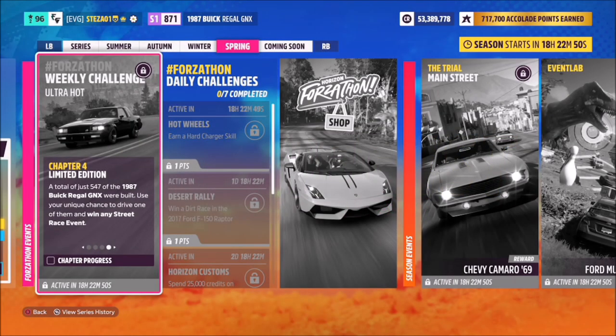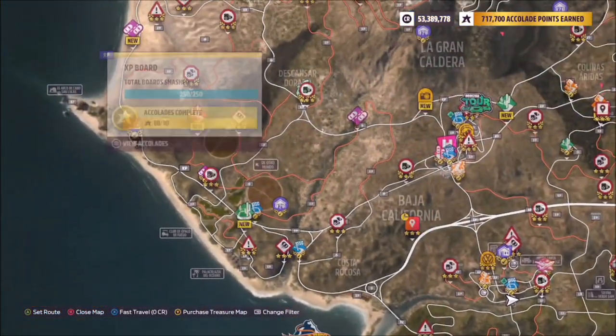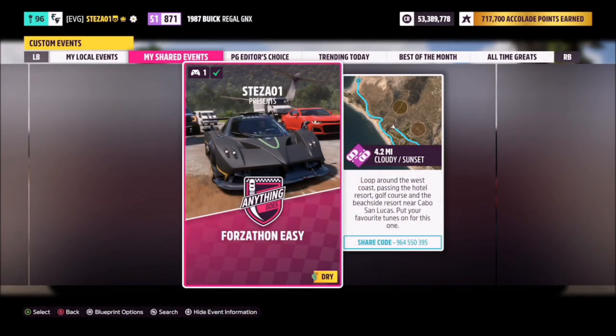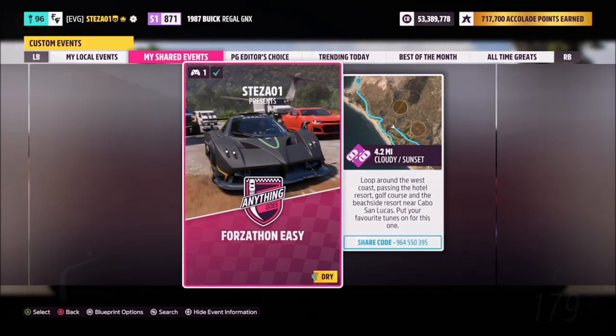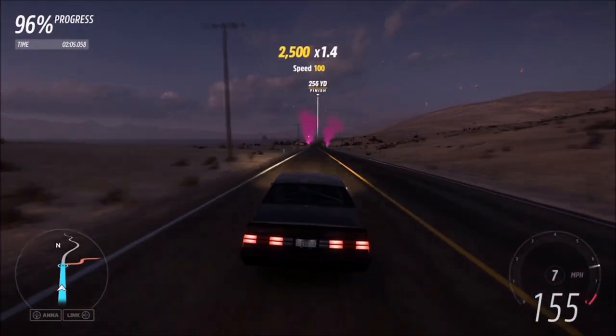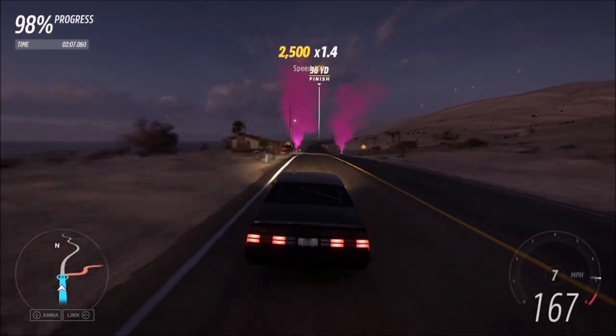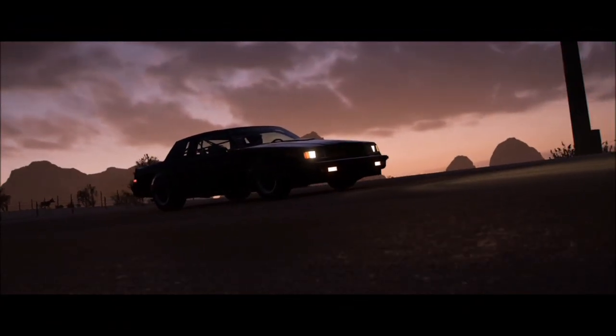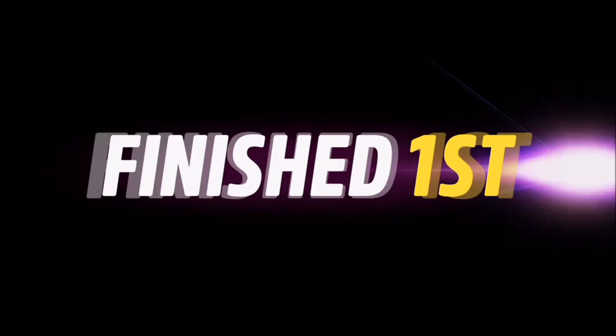The final challenge wants you to win any street race event. I've created a blueprint over at the Castillo Del Mar street race event. This one is also called Forzathon Easy — the share code is on your screen now. It's no AI, driver tires only, and should take just over two minutes to complete. Even though it's about 4.2 miles, it's a really quick race and a nice easy way to finish off the final challenge.